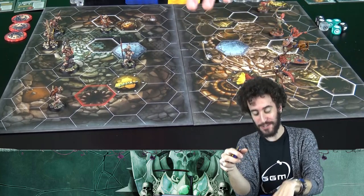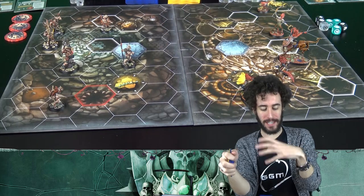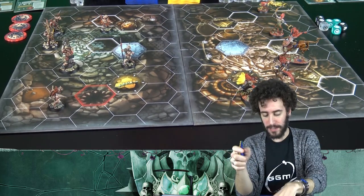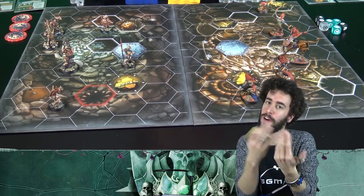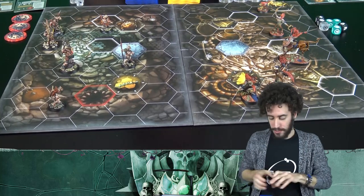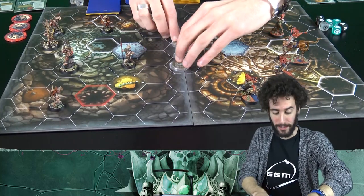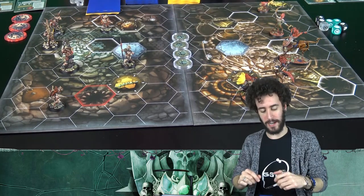Once you place all the models, the player who ends up with the most criticals in the roll determines who plays first. The player who wins this roll chooses whether to start first or to let the opponent start. The game is made up of 4 activations spread across 3 rounds.